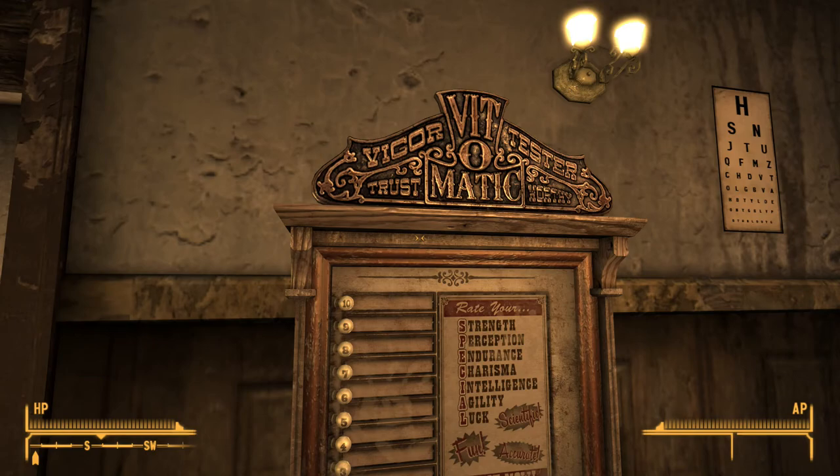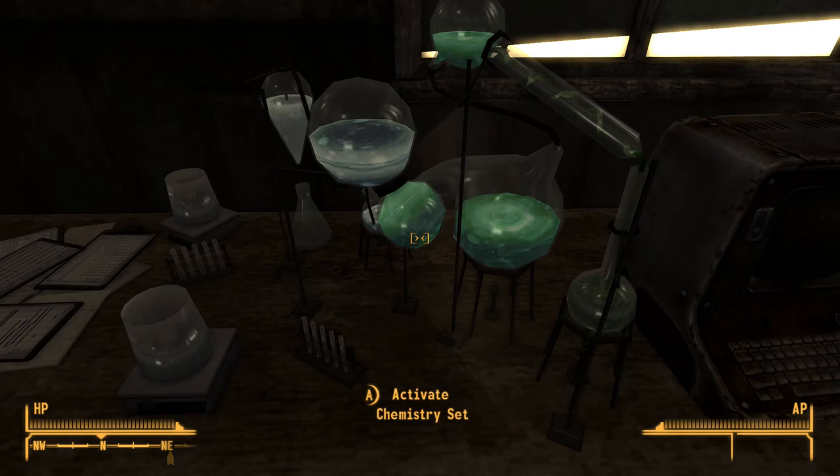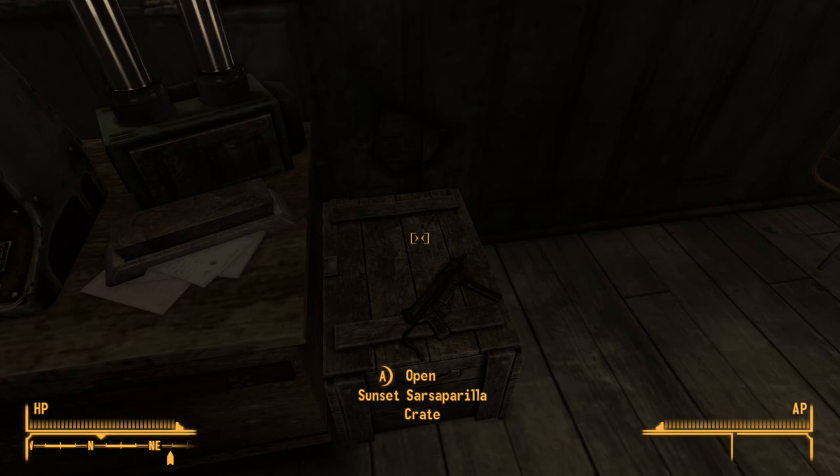There is obviously the Vigor tester, but opposite it is a chemistry set. If you start with 25 Science, you can immediately make either 5 stimpaks or a selection of drugs — Buffout, Mentats, and that.